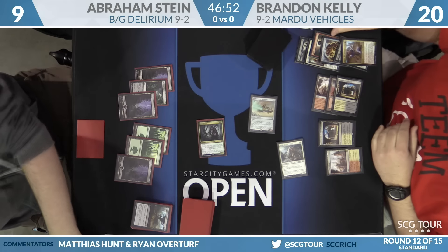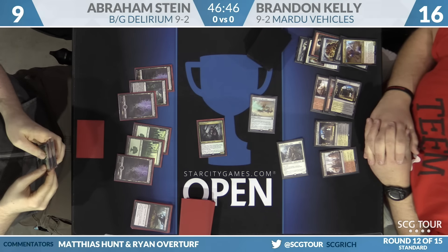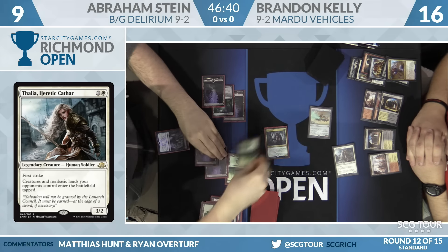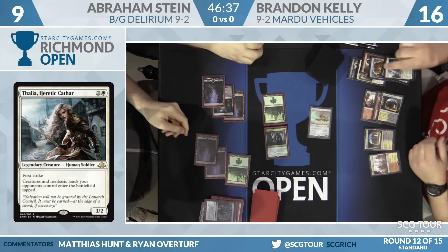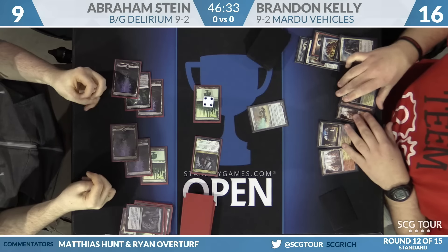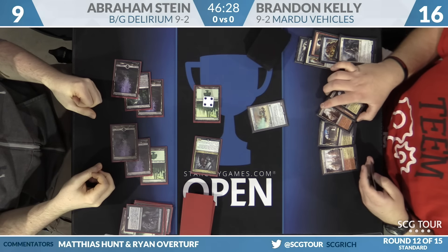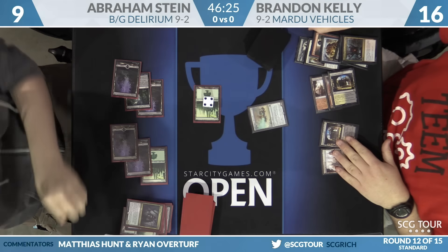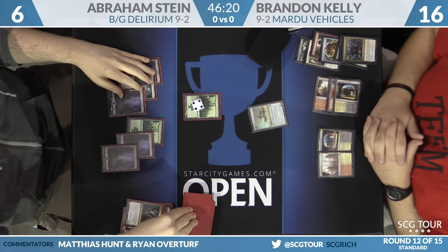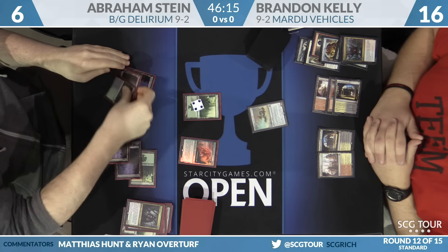Keep in mind there's two mana up. Brandon does have a Scrap Heap Scrounger in the yard and plenty of creatures to feed to it. With life totals at 9 and 16, it's going to be hard for Abraham to race. He ruins his path, the Thalia awakening of forest, however. Going back to Brandon, he does not bring back the Scrounger — that's a miss. He can still bring it back and crew the Harvester. Unlicensed Disintegration takes care of Flayer. He just passes. He's missing a lot of damage, especially with Abraham at 6.